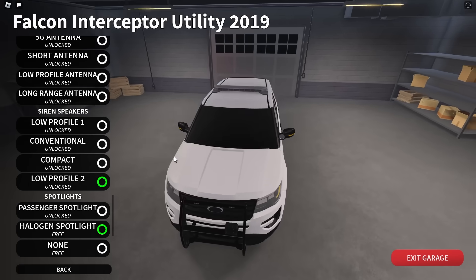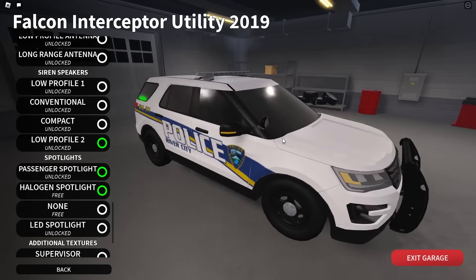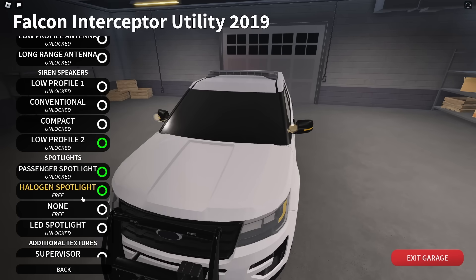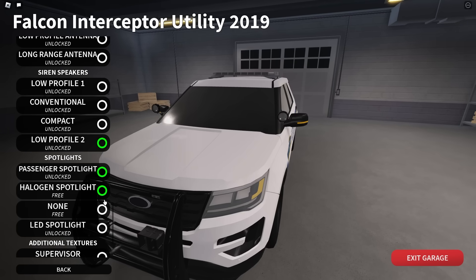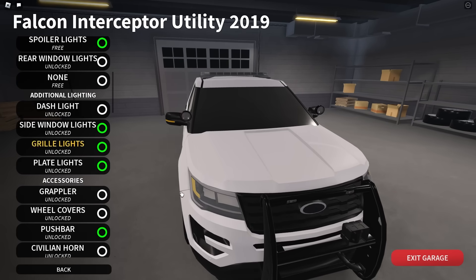We also have spotlights — there's now a passenger spotlight, meaning one on both sides, which is realistic for a lot of departments. You can also choose between a halogen or LED spotlight. We haven't really been able to test if this makes too much of a difference apart from having a different texture. It would be cool if the halogen spotlight gave off more of an orange or yellowish light. Either way, having two spotlights on your car is pretty cool.